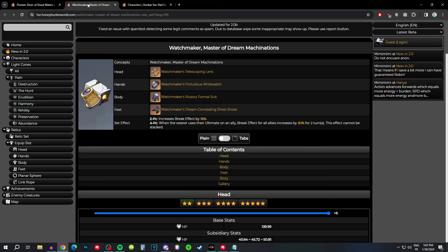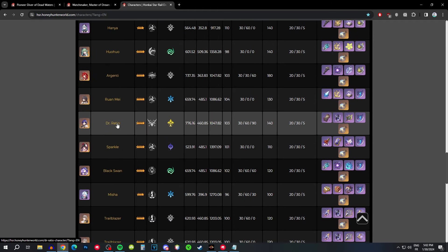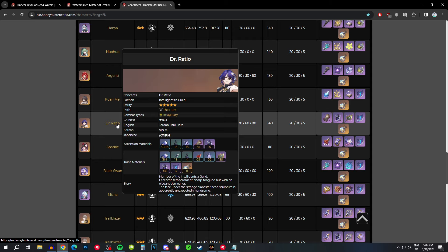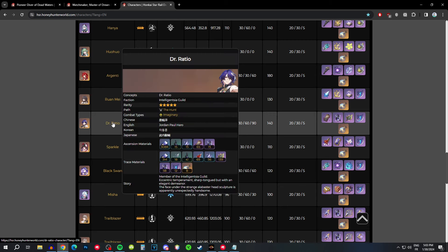Moving on to characters who can use this set, the most obvious option is Dr. Ratio. He's going to be able to apply one debuff by himself from his skill, so he can trigger the double bonus. And then he's usually played with debuffers, so you're going to have at least four debuffs with him, meaning you can take full advantage out of this set. It's going to give him a damage bonus plus crit rate and crit damage, which is cool. I'm not really sure how good it is compared to the two-piece imaginary combined with the Ash Blazing set, but I think it's probably going to be better. I would think this set is going to be his best-in-slot, though it definitely wouldn't be a huge game-changing difference.